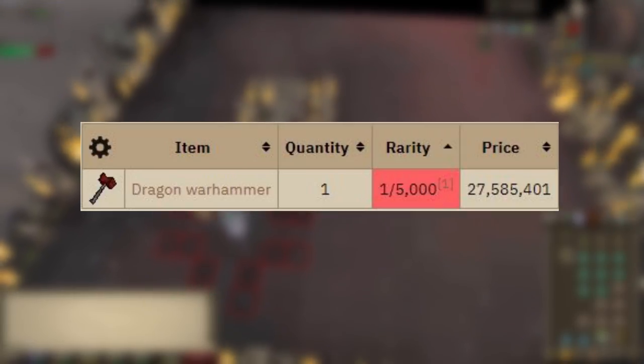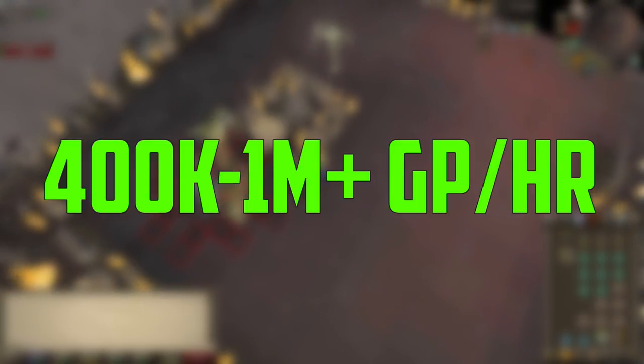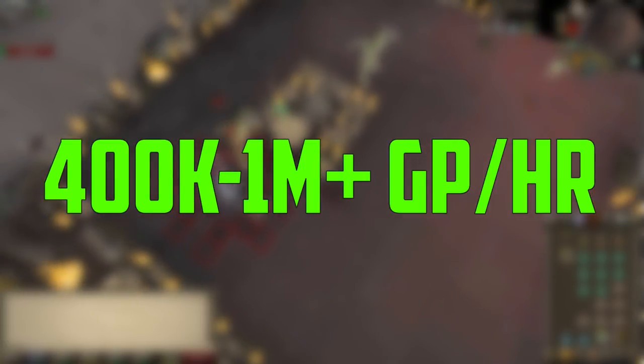You could get lucky RNG and get it quickly, or you may have to camp them out for a while — it all just depends on luck. With all of these drops in mind, the average shaman kill is worth 11.6k GP, and excluding the dragon warhammer the average drop is 6.1k GP. When killing these for an hour, you can make anywhere between 400k to 1 mil plus GP an hour, with the lower end being without the dragon warhammer drop.